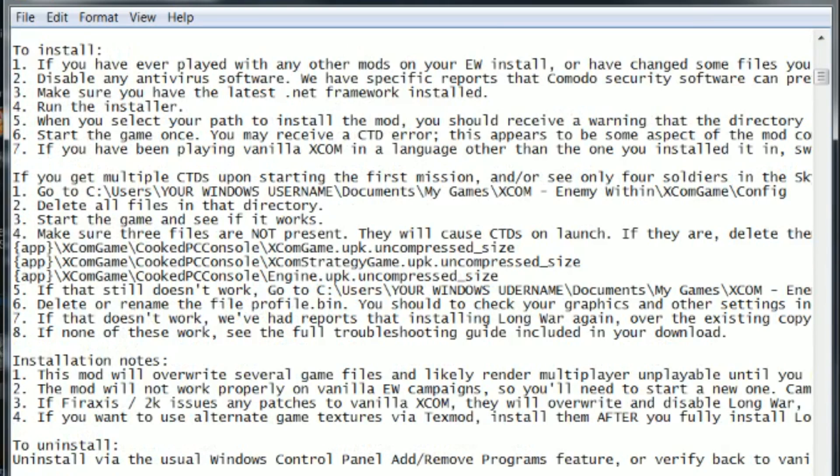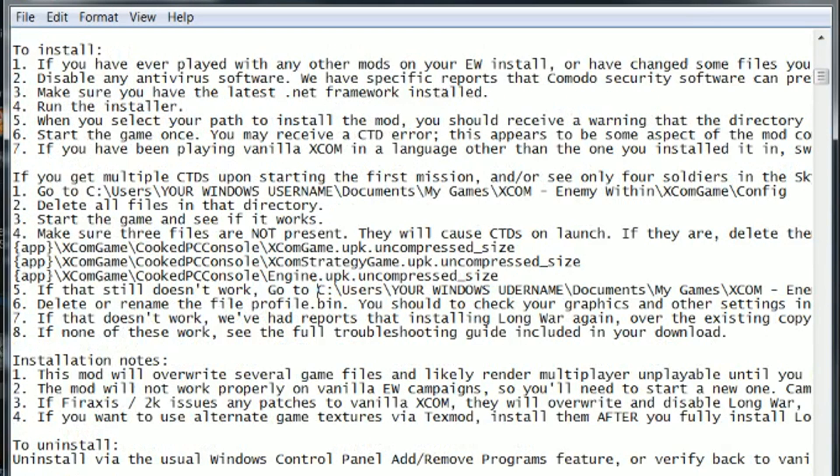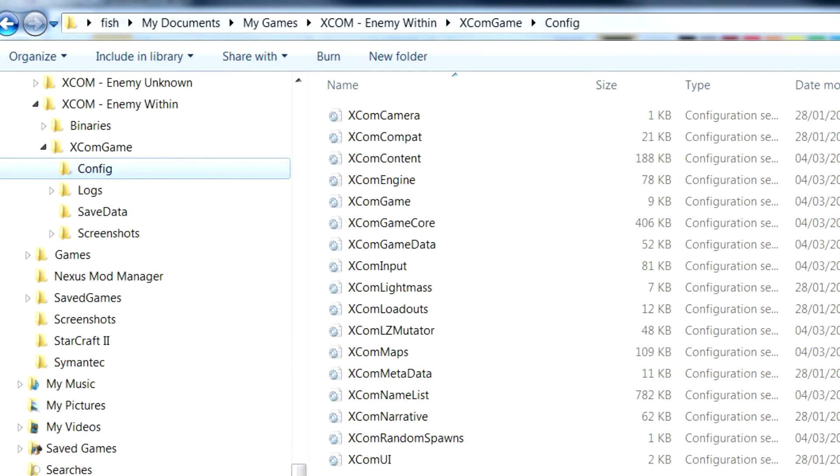If you're still having problems, here are a few more things you can try — though like everything else, do this at your own risk, so do feel free to make backups of any files you intend to delete. Search your C drive or whatever drive you have Windows on for XCOM. Please note this isn't the installation directory — this is where the game puts your save data and config files. Head to the XCOM game config folder and delete all the files inside. The next time you load XCOM, the game will create default versions of these files.